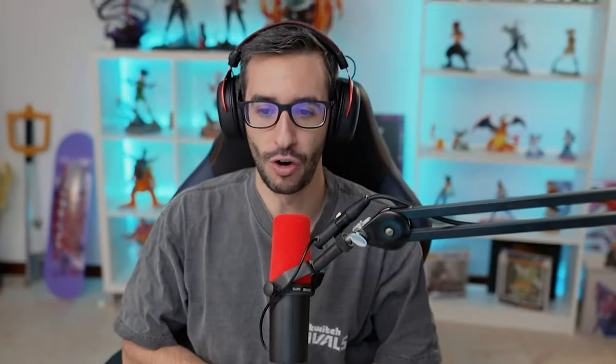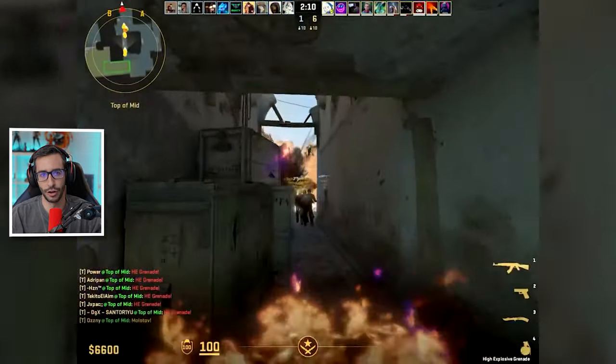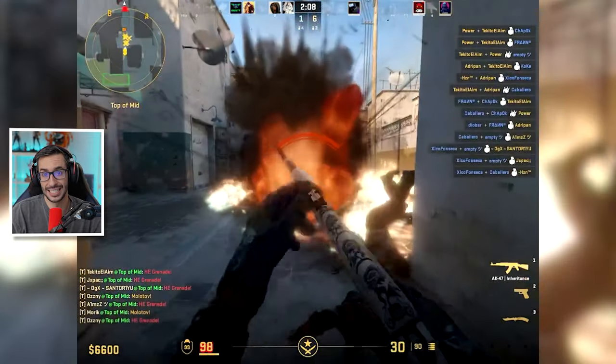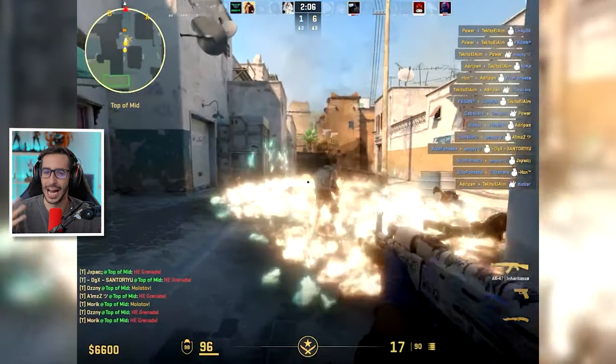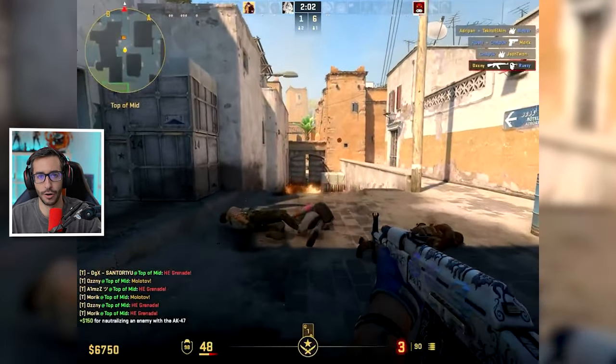En el próximo vídeo también hablaré de la caja y la deagle. Sobre cómo he tardado tan poco en completar el pase: hace unos días se descubrió una manera para farmear el pase muy rápido, que era lanzar granadas y molotov a la zona central. Teníais que quedar 7-7 y que ganara el mejor equipo, pero eso lo parchearon.